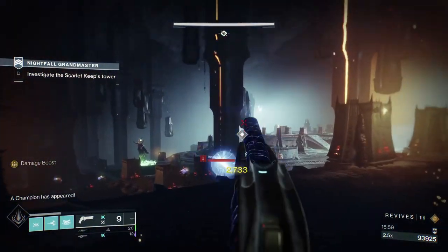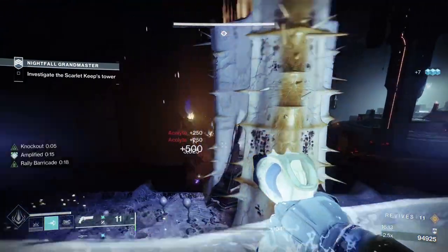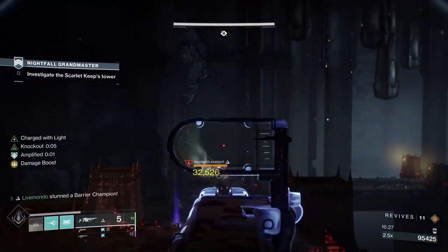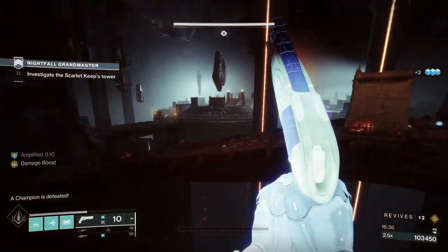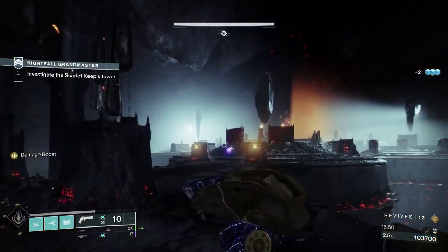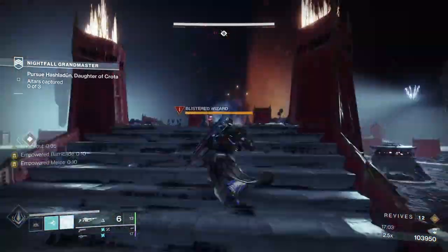This is us leading up to what I'd consider the second strategical part of the GM. We can take the champion from here. Up until the boss, this strike is drowning in champions — barrier champions. You do get a couple of unstoppables at the boss, but the majority of adds in here are barrier knights. It's really annoying having to work out what weapons you need to use while also contending with the burn and the strategy for the actual strike.